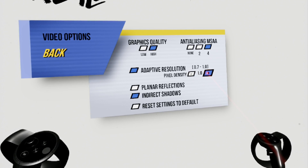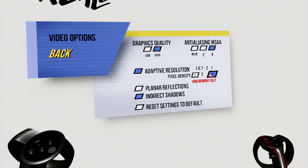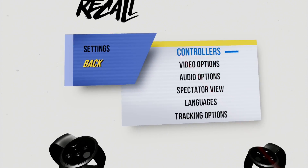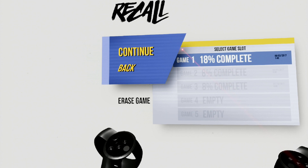Most current VR titles allow you to natively downsample right there in the options menu. By improving the value of the pixel density beyond 1, the images are rendered at higher resolutions than what is being pushed to your headset. The image is then minimized to fit the native resolution of your headset, and the effect is reduced aliasing and a better perceived picture.